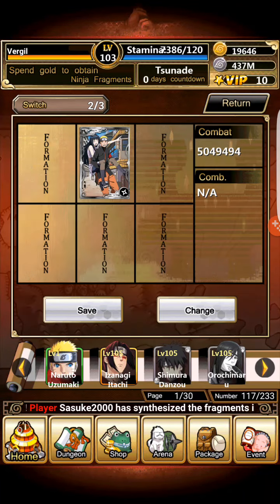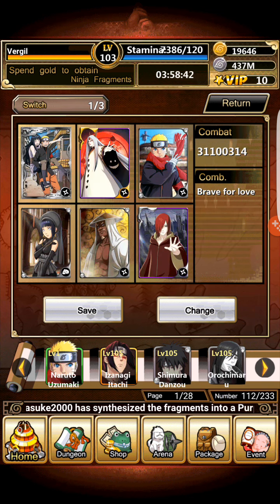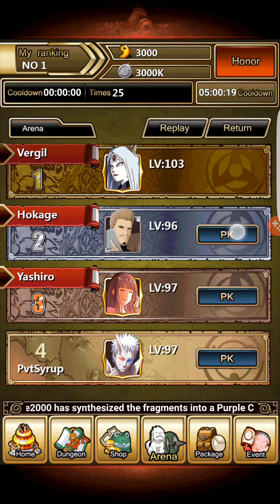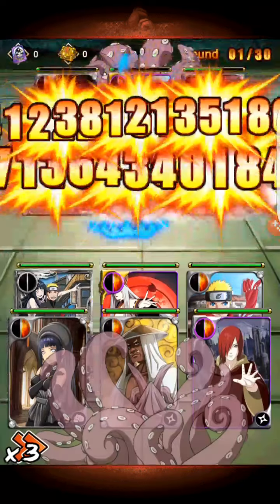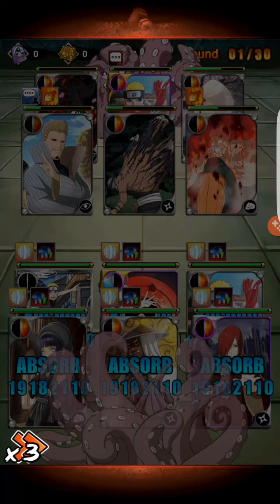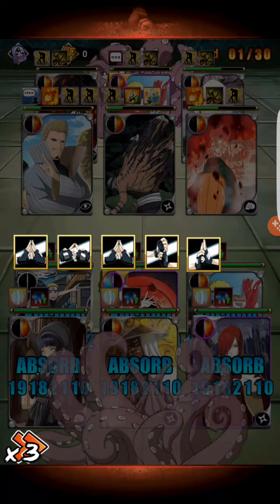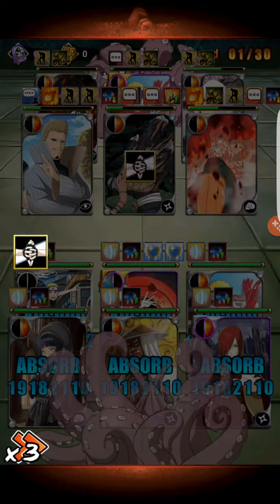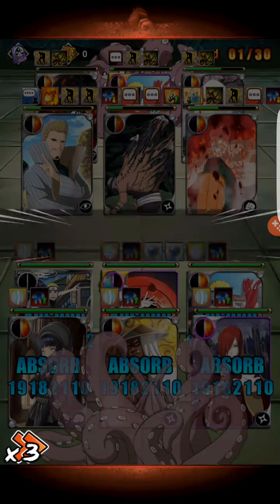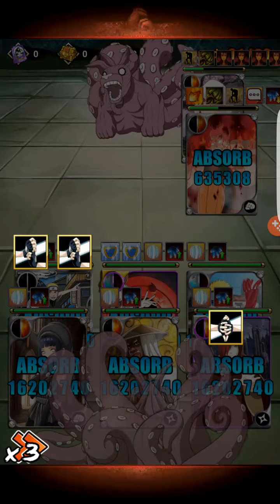Quite interestingly, if I go over here to Hokage and look at the shield this card provides — since it has higher HP — the shield is a lot higher. It's a 19 million shield. And as you saw, Might Guy didn't put up a shield because of having it not activate backhand. So cards like Chojiro, cards like Sasuke with his Senju power, cards like Itachi with crows — they won't be able to get it.